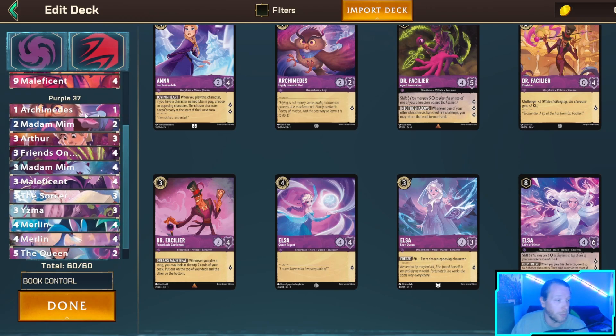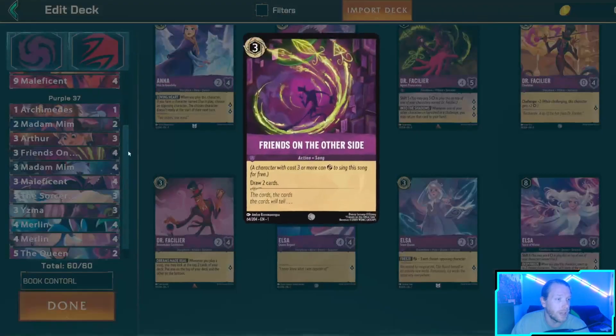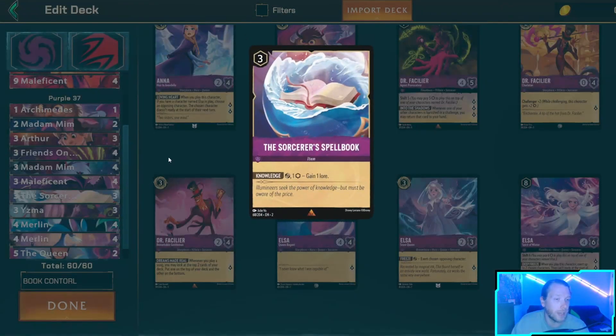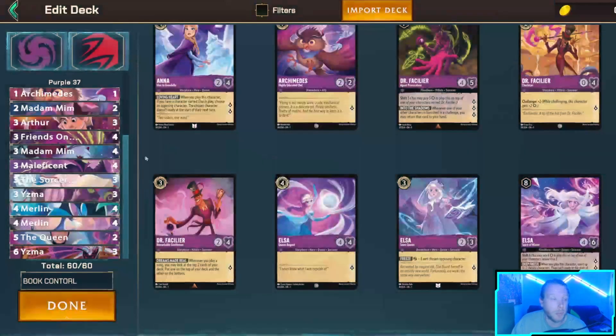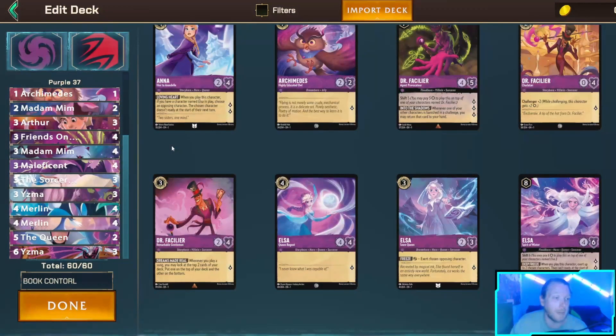Against aggro we have another one-drop, then Arthur as another engine, Friends on the Other Side, three-drop Madam M, three-drop Maleficent, three Sorcerer's Spellbook instead of four - I'm seeing if I can get away with three. Three-drop Yzma I think is really good right now. If I bounce a one or two-drop back to my deck, I can get some draw power and keep my deck rolling if I'm in a slump.